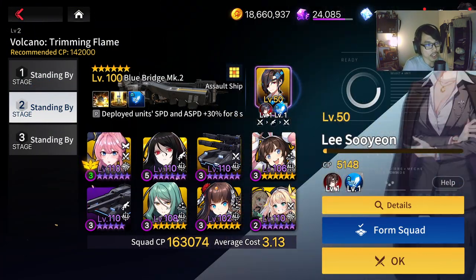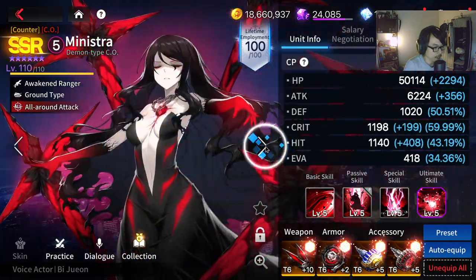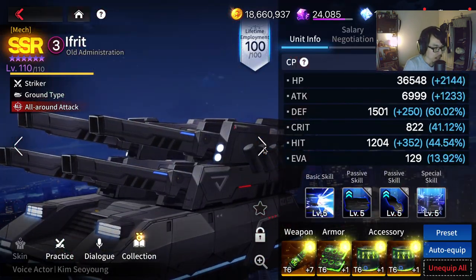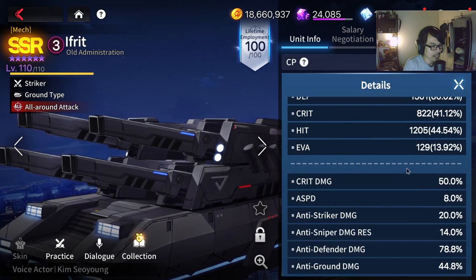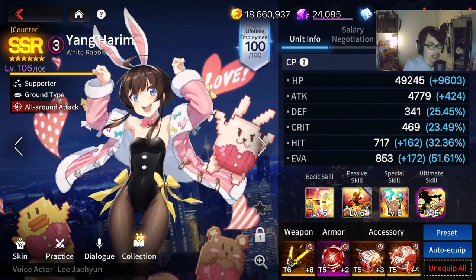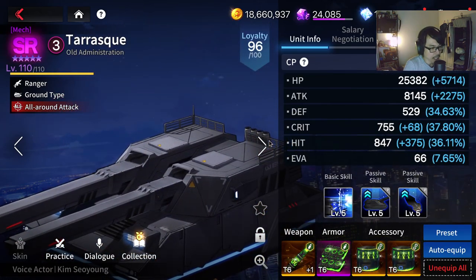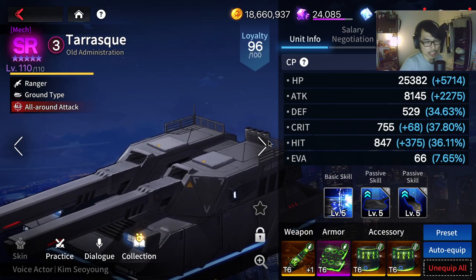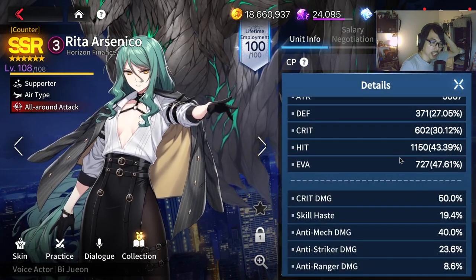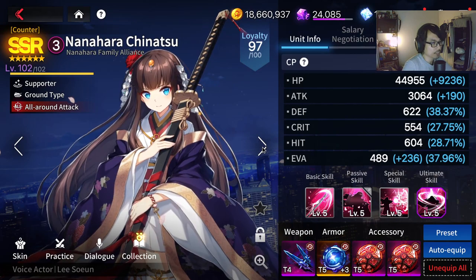Second ship is going to be Blue Bridge Mark 2 with Lee Sooyeon Operator. Rearm Orca Rosa — full HP Maze. And then you have Skill Haze on Ministra, 72% I believe. And then we have Iflit with Spectral Blaze. Yang Harim with Antagonist, Skill Haze 66%. And then Tarasque with Mixture of Bullet, Spectral Spirit on Rita. Probably her gear doesn't matter as much. And then you have Chinatsu.